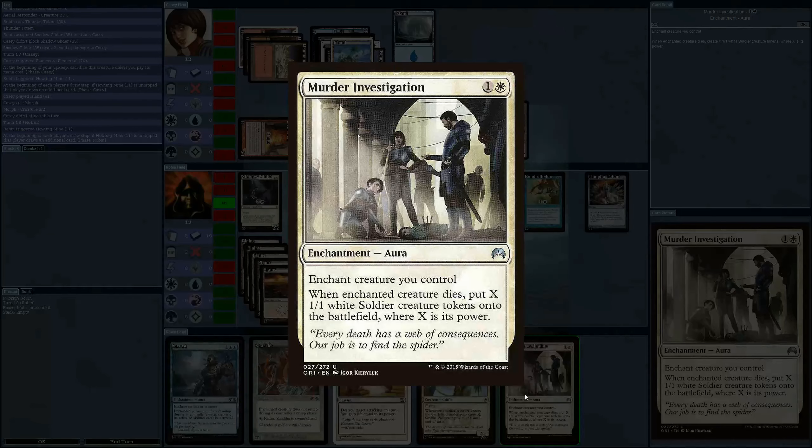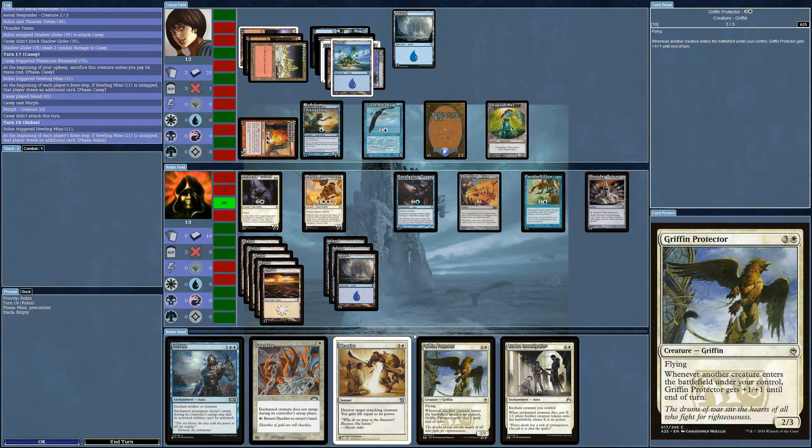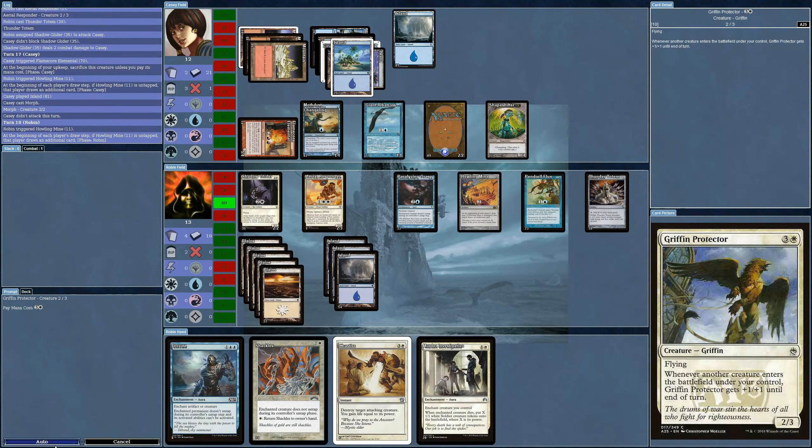Murder Investigation — enchanted creature you control: when the creature dies, put X white soldier tokens into the battlefield where X is its power. Yeah, that would be great on something here. I don't know what is going to die, but let's start by bringing out my two-three and get this going as well.